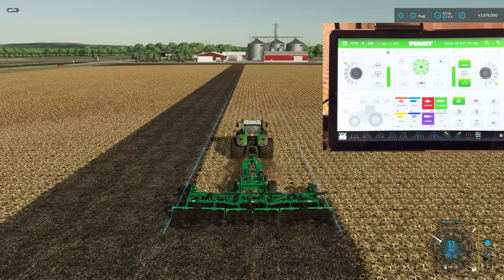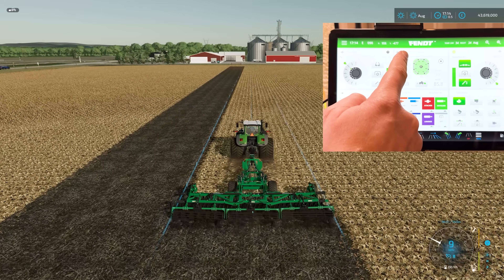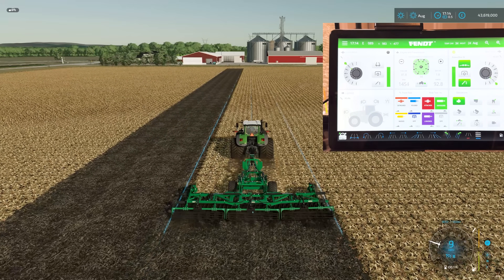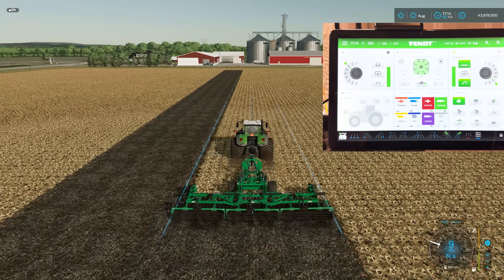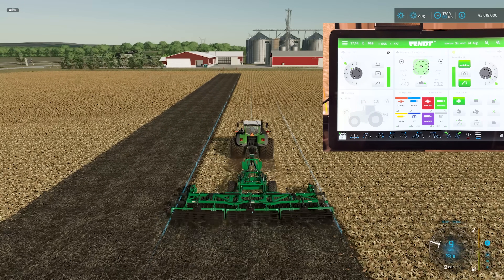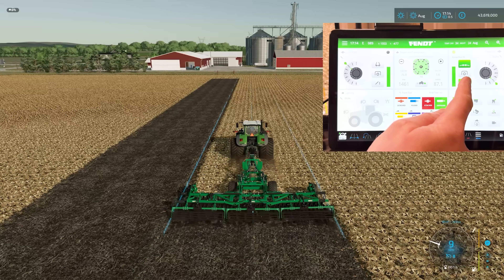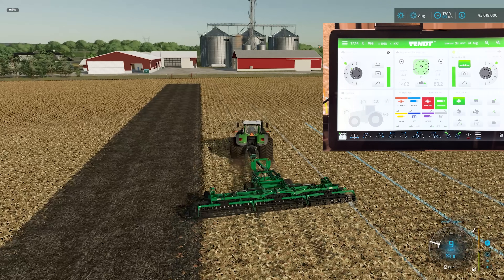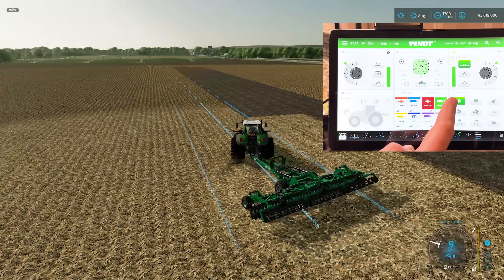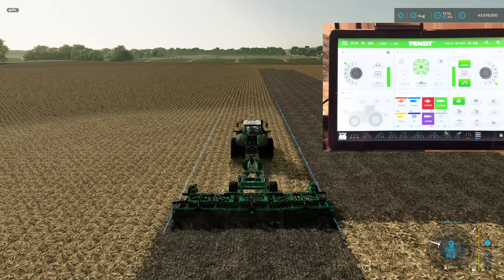Brilliant. So we'll roll down to the end again, and as soon as we get there we will raise the implement. I'm actually going to knock my cruise control down just a couple of miles an hour — it was a little bit fast on the turn there. Obviously the implement runs faster than that, so you can play around with this and do whatever you see fit. But for the purposes of the demo I just want to show you the turn nice and clean. Getting towards the end now — let's assume we're there, shall we? So, raise our implement, and this time we're going to do another turn round to the right. There we go, around we go. And as soon as we're in position, we're going to drop the implement down again, and off we go. And it is as simple as that.